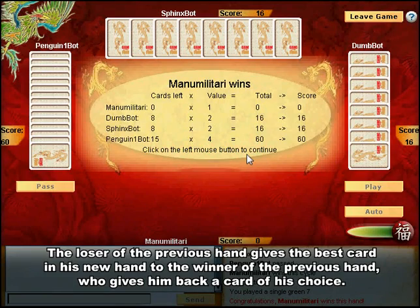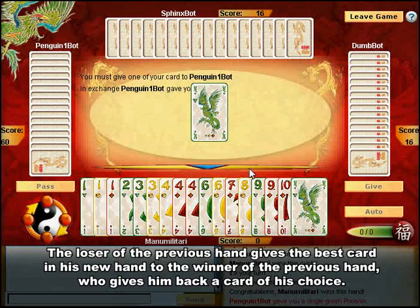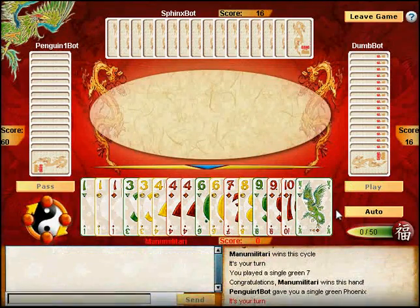One more thing: the loser of the previous hand automatically loses his best card to the winner of the previous hand, who gives him back a card of his choice in exchange — usually not a great one. The cards thus exchanged are visible by all. In Gang of Four, the strong get stronger and the weak get weaker.